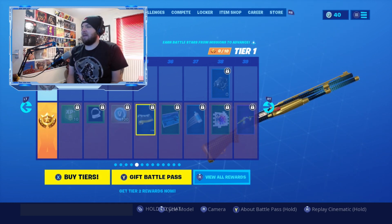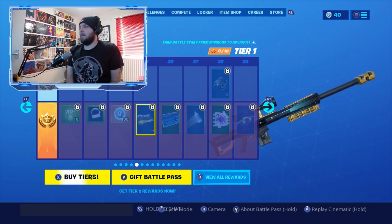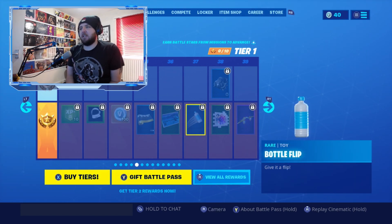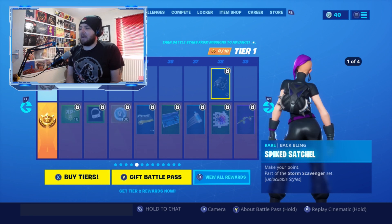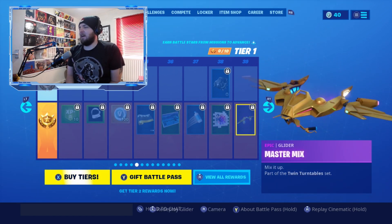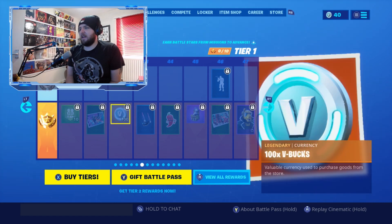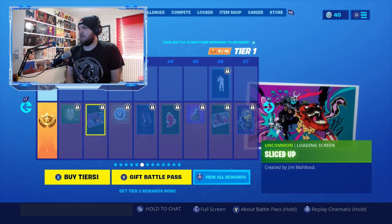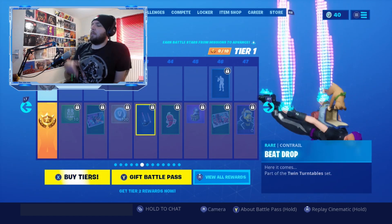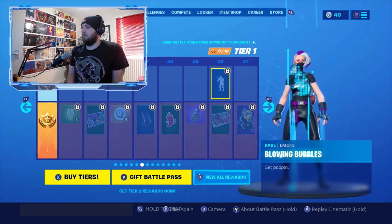Next is the EQ wrap, part of the twin turntable Yonder set, with an equalizer animation. There's the Bottle Flip item — probably tied to a challenge — the Spike Satchel back bling from the X-Lord set, the Sparkle Specialist spray, and the Master Mix glider, also part of the Yonder set, which plays music. There's the Sliced Up loading screen created by fan artist Jim My Food.